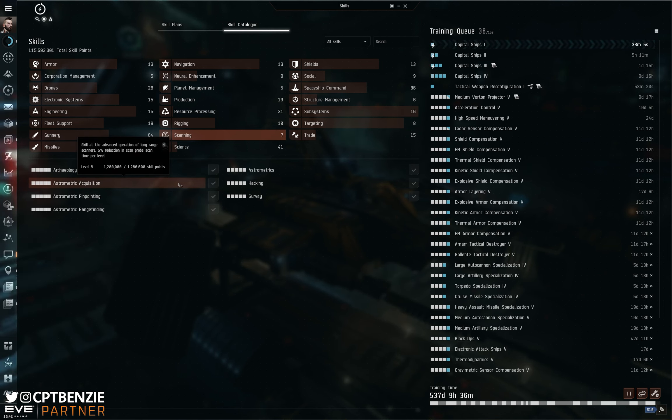Finally we have Scan Astrometric Acquisition — this is just speed in the actual scan, and obviously the faster you scan something, the faster you can narrow it and pinpoint quickly. This just means that you're going to find sites faster, narrow them down faster, and therefore be able to get into them faster.